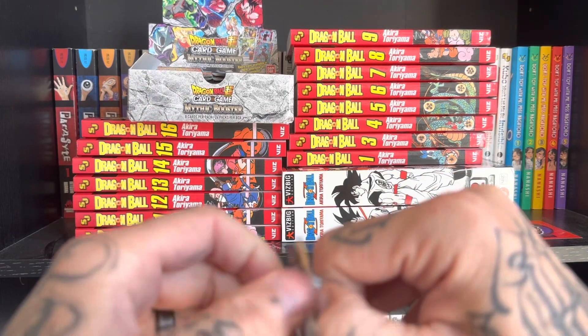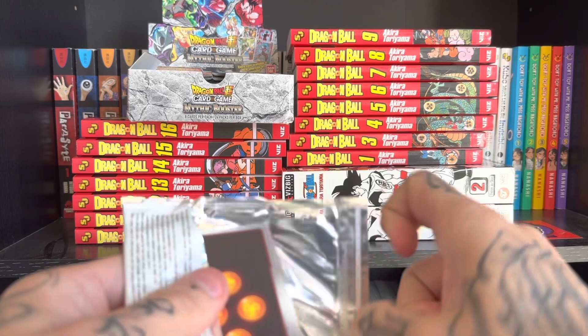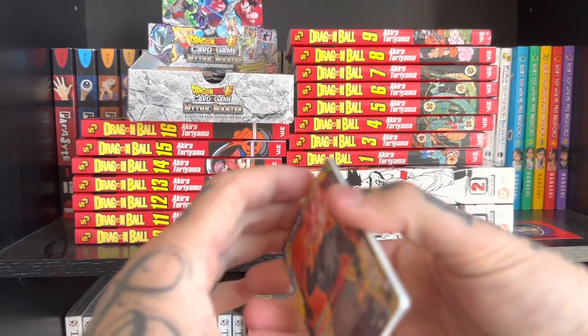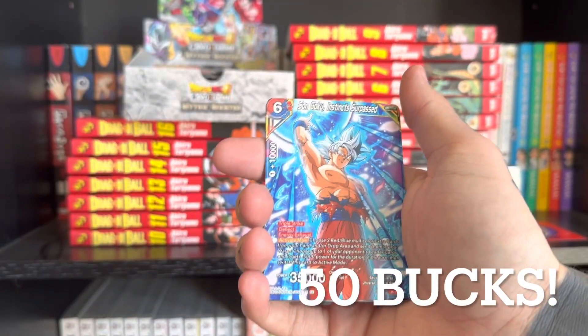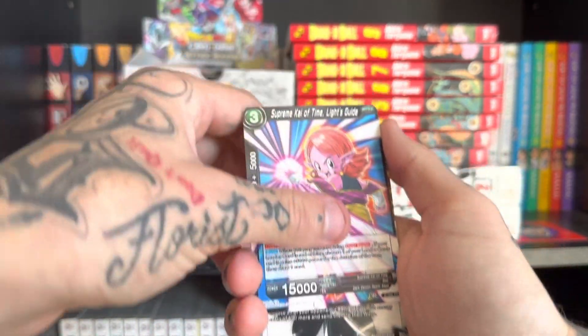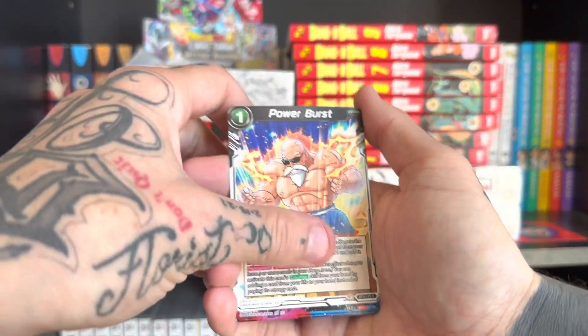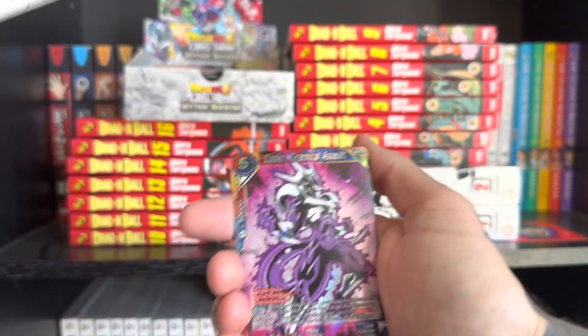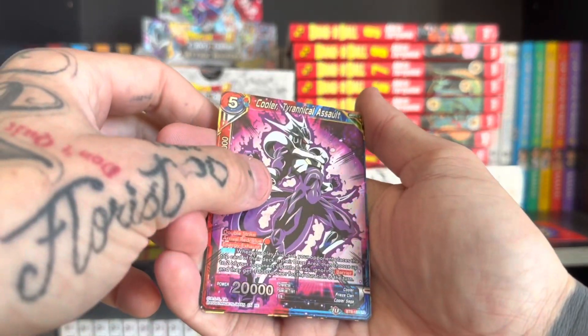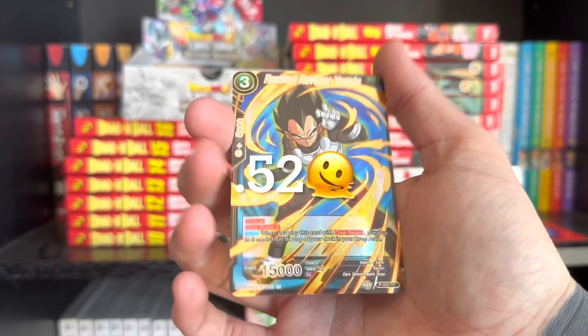This is a Mythic Booster Box that I got on Amazon, very cheap. I just want to get my feet wet. Son Goku, Saiyan Technique — I just want to see the good shiny cardboard — Power Burst again, with Master Roshi looking lit, Cooler, and it's Super Rare. Wow, the artwork on here is crazy.